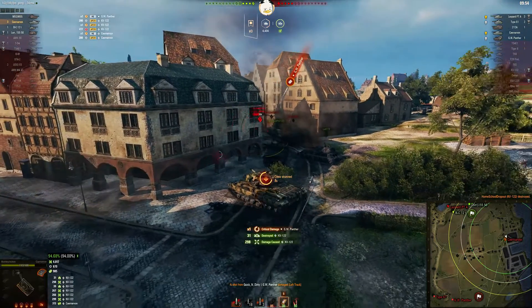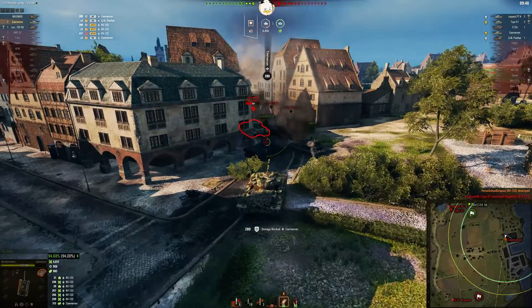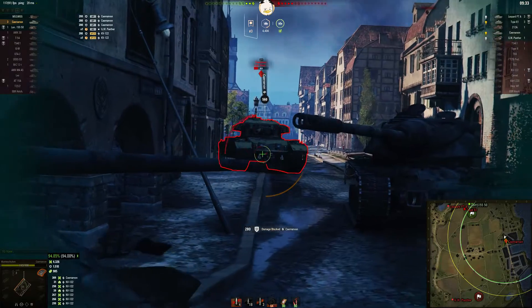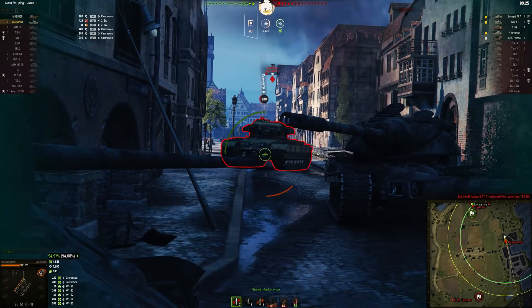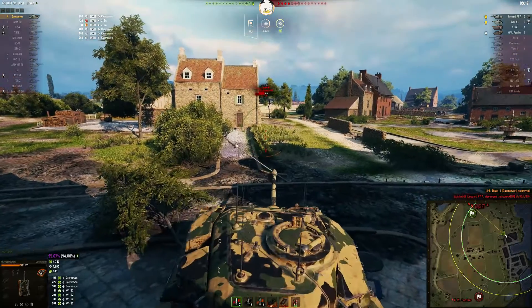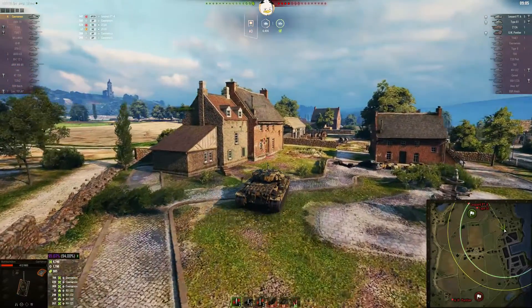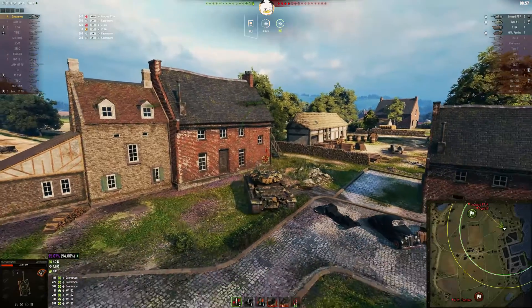Here comes the Carnivore. Bounce the shot — another shot, right into the lower plate. On any British tank, the lower plate is where the fun's at. There's arty. Caravan is down. That leaves the Type 61 and a Leopard PTA — and obviously the two arty. Now you've got two tier 9 mediums to take on. They will outspot you and can lay down some serious damage. This is where the Carnivore is in its weakest position.